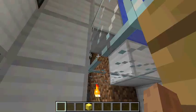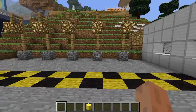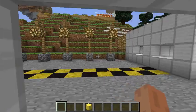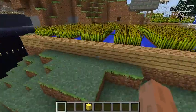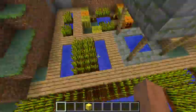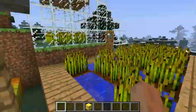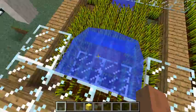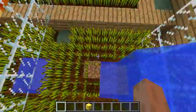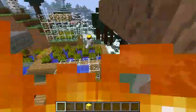All right, I believe that's done with the factory. Next we are going to the farms. Both Alpha and I worked on these. Here are our farms — we have a well here that I built, and then a kind of water slide irrigation system.